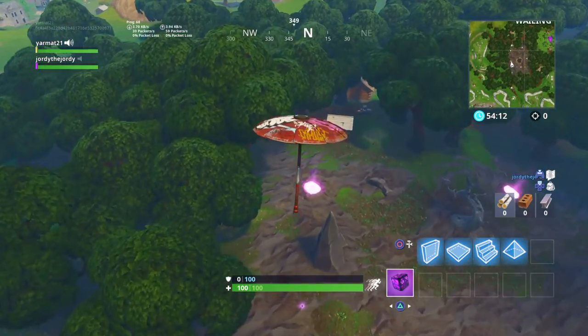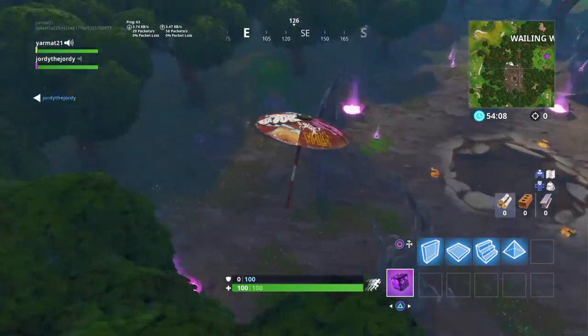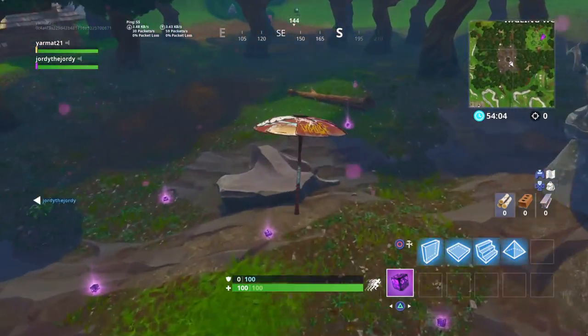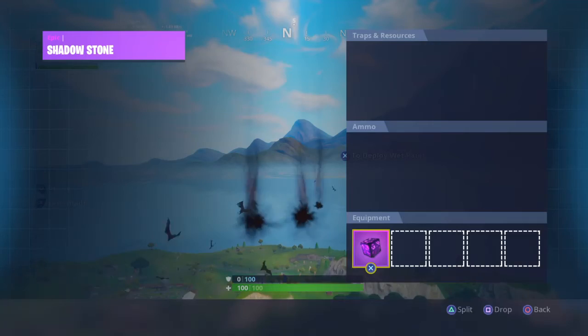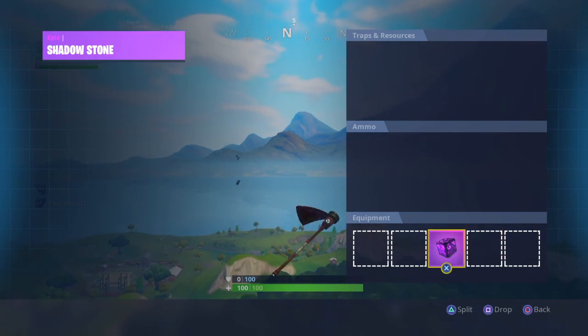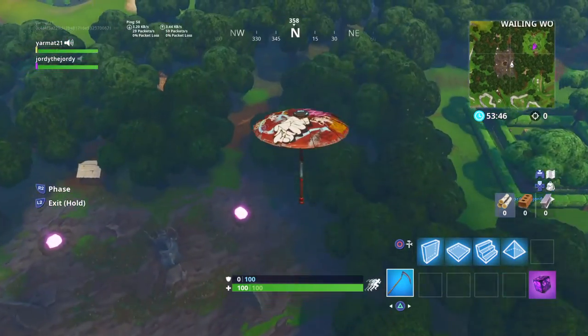The way to get your pickaxe back is that you have to do the exact same thing — respawn as fast as possible with the Shadow Stone again. Now my pickaxe is in the bottom corner, I still have it, and I'm still invisible. You can move the Shadow Stone around in your inventory, but just do not drop it or else you'll have to do the entire thing over again.